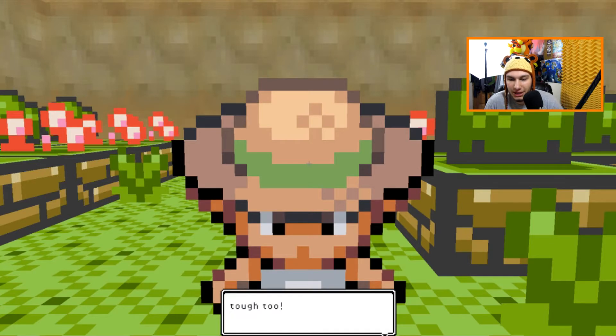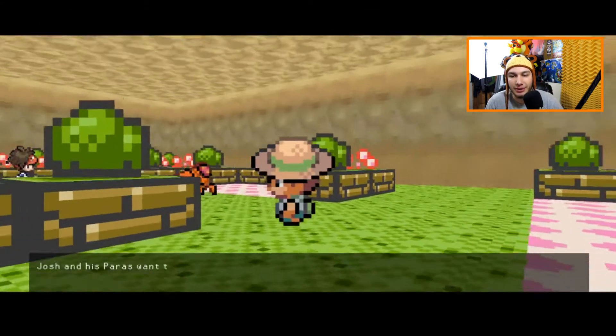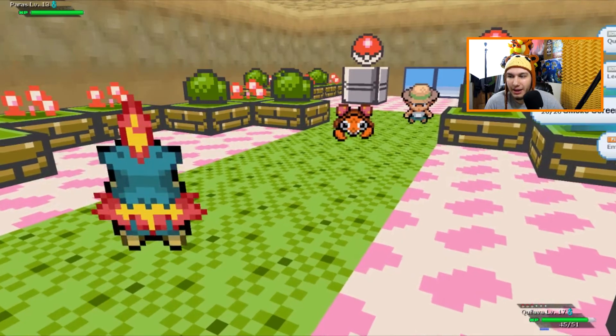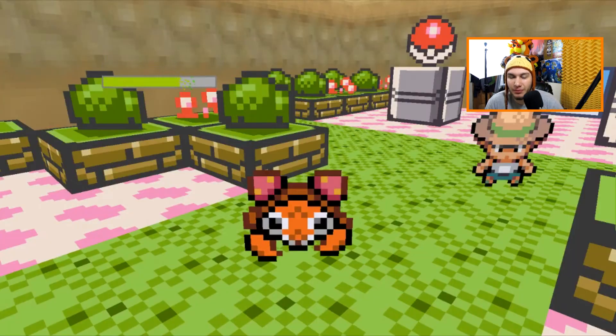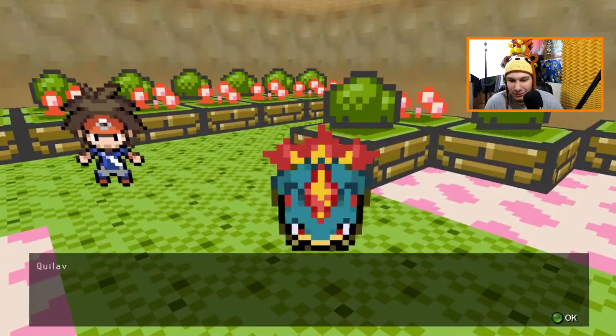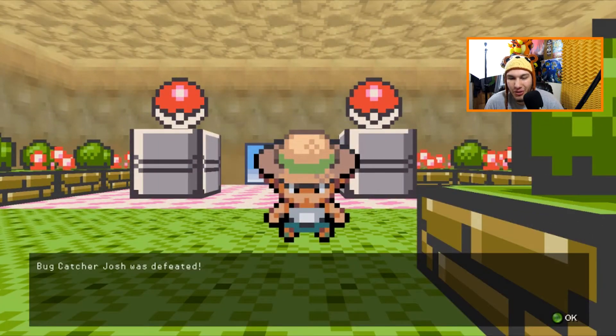Bug Catcher Josh — let's see what you got. He says you saved all the Slowpokes, you're mighty, but his grown-up Pokemon are pretty tough too. He brings out a Paras! Let's see if Paras can survive this hit. Your Pokemon are not mighty at anything — Quilava one-shots it. That was his only Pokemon, Josh.